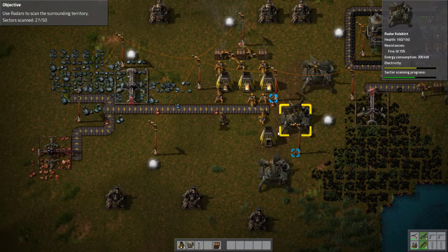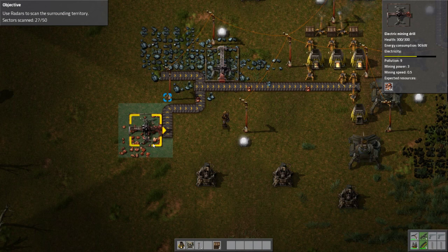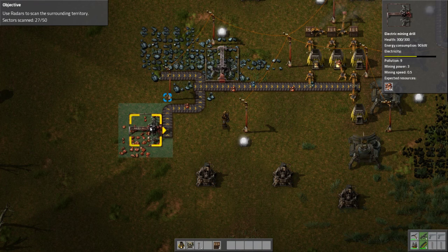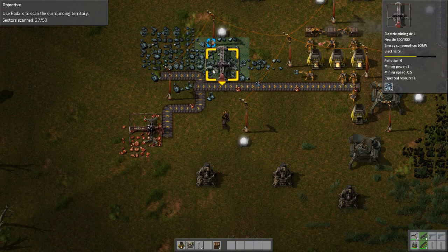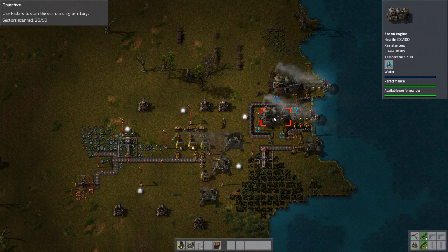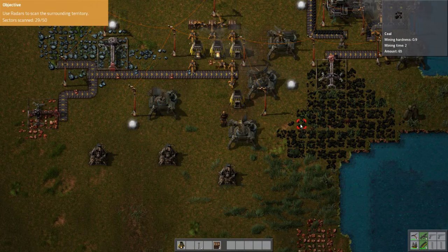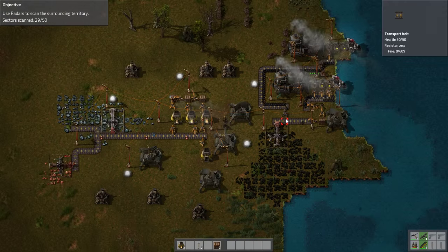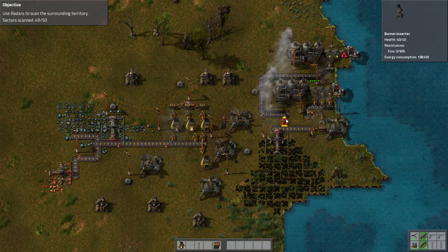Look — these are actually being gathered at a speed equivalent to the rate they're being produced at. Primarily because it seems like we're running out of copper — the mining speed says 0.5 for both of them. So I guess the fact that we're running out of resources under it doesn't necessarily reduce its progress. Is everything working properly over here? These are both at peak efficiency. I think now we just wait — maybe plop down another radar over here just to make it go a little faster. Maybe we will just wait.